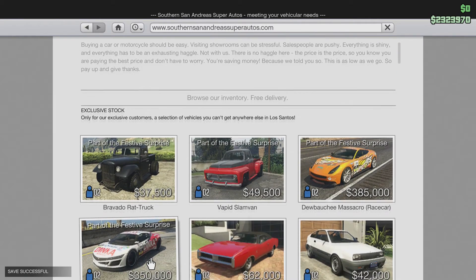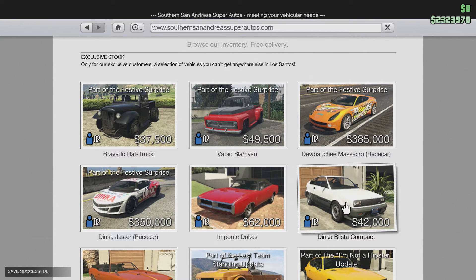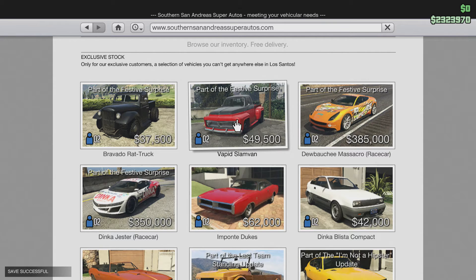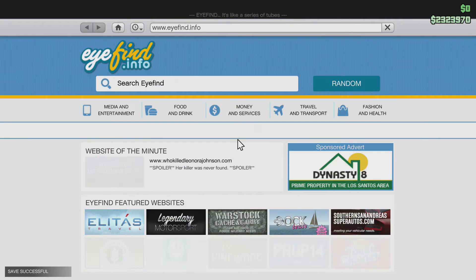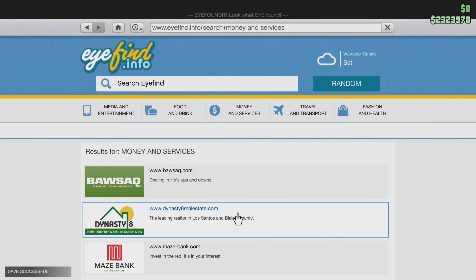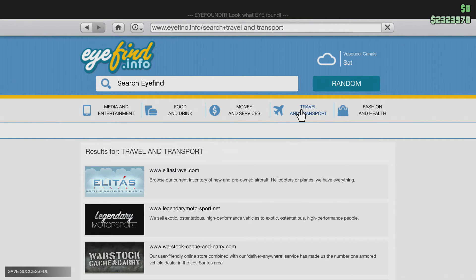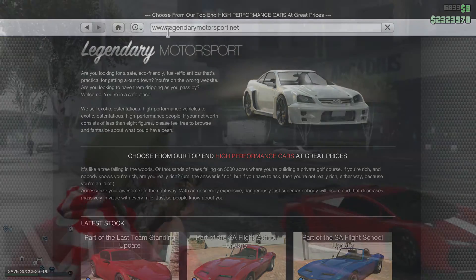Finally, if you visit the Southern Super Autos website, you're going to see four new cars: the Bravado Rat Truck selling for $37,500, the Vapid Slam Van selling for $49,500, the Massacro Race Car selling for $385,000, and another race car, the Jester, selling for $350,000. Not cheap by any means, but the race cars are definitely worth looking into.